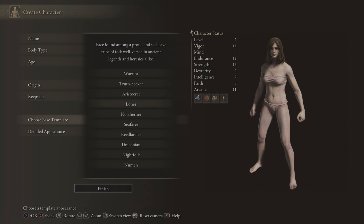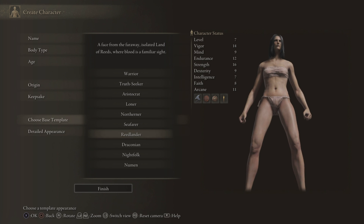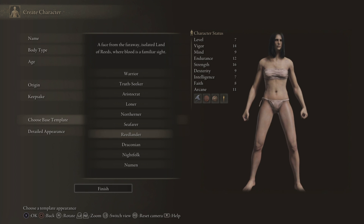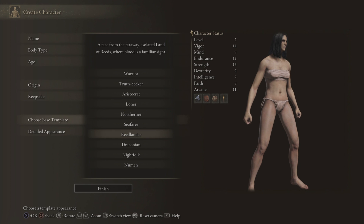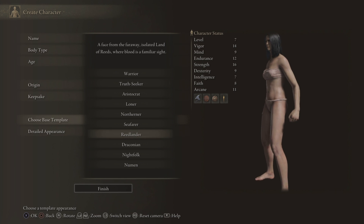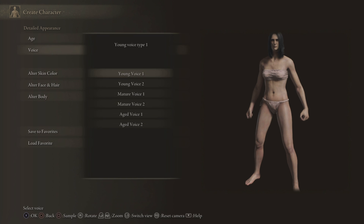These are all the different body templates. I sort of want to go for like a Celtic Irish warrior looking lady. Reidlander — they're familiar with the sight of blood, that sounds pretty cool. There's a Drax the Destroyer race, all grey. This one looks a bit too pale. I kinda like the look of this one, though they look a bit like Severus Snape with that black hair — we're gonna have to change that. But I like the sound of Reidlander. For voice, those young ones are a bit too high pitched, so I'll go for the mature one. Yeah, it sounds alright.